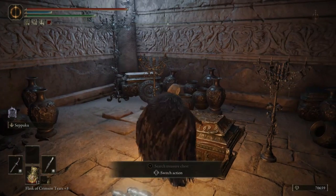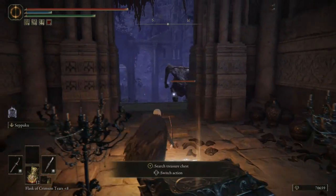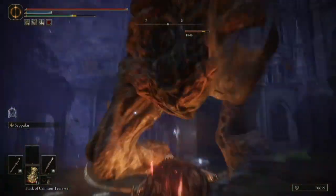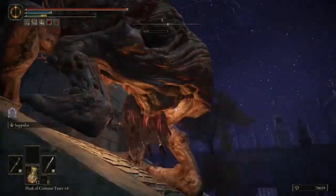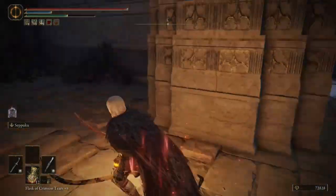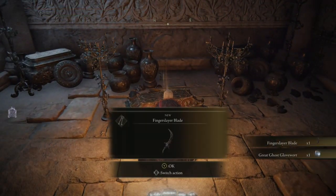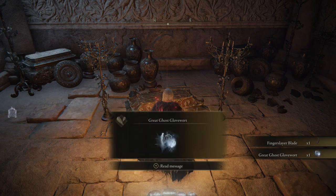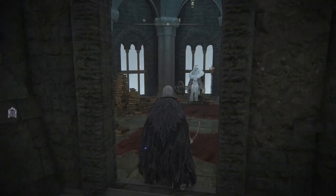What we need is in here, so we'll grab that. Be careful for this troll — it just appeared out of nowhere. Deal with him — nice and easy, nothing too difficult. Grab that item from here. We've got that, and now we need to take everything we've got to Ranni back at her tower.